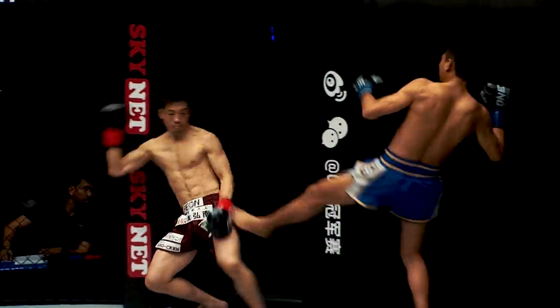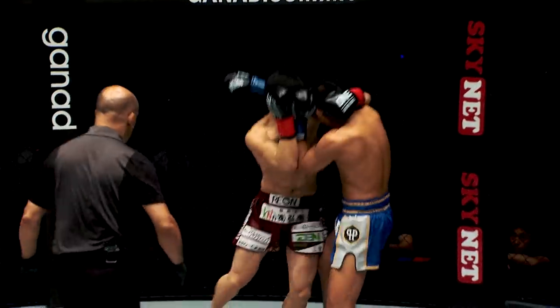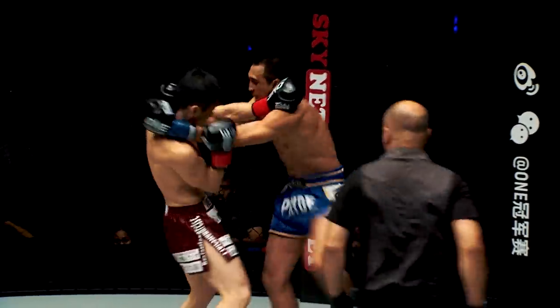You can't drop your right guard against a southpaw, that's what's gonna happen. They'll punch you with the left, and they'll kick you with the left.